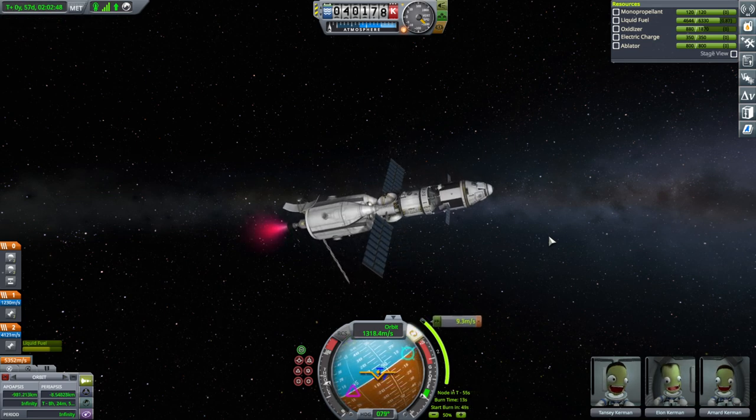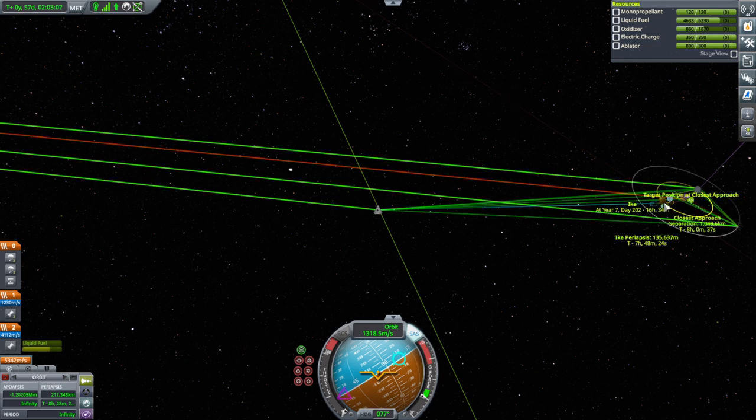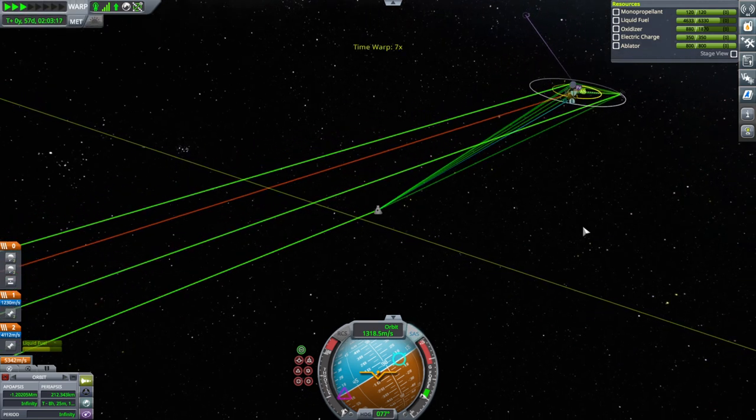Correction burn. And double check that we are not crashing into Ike. That's fine. After Ike, we'll have a Duna periapsis of 88 kilometers, so that's okay. Proceeding.